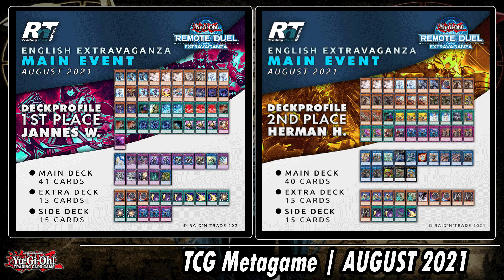First place from the English Extravaganza was the fusion deck — Invoked, Null Summon, Aleister, with a small Dogmatika package. I like the one-of Elf in the main deck even though it's not really... I mean, the only advantage is off of Shadow Fusion for Construct to send it from your deck to the graveyard and then potentially Reborn it. That's a cool deck.